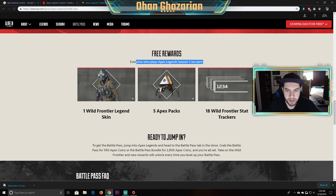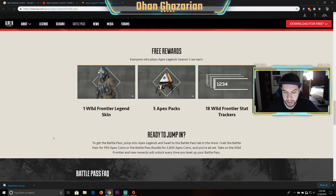Once you play season one, you can earn five Apex packs — legendary Frontier Legends — one Wild Frontier Legends skin, which I'm assuming is only Octane's because they're only showing off Octane, unless there are more Wild Frontier Legends skins.